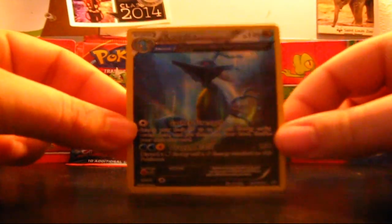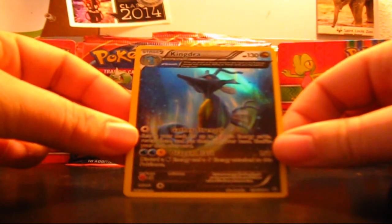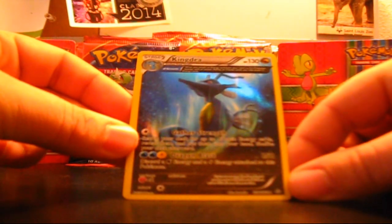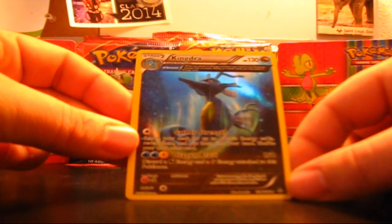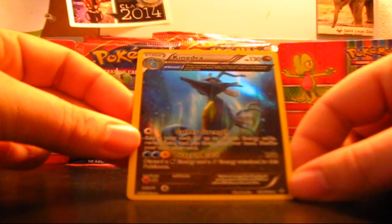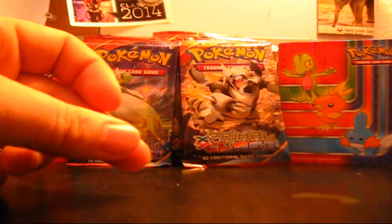Holy sh— look at this! It's another one of those Alpha/Omega cards, but it's for Kingdra! Alpha Growth: when you attach an Energy card from your hand to this Pokemon — except with an Attack, Ability, or Trainer card — you may attach two Energy cards. Wow! And then it has the attack Gather Energy: search your deck for up to four basic Energy cards, reveal them, and put them into your hand.